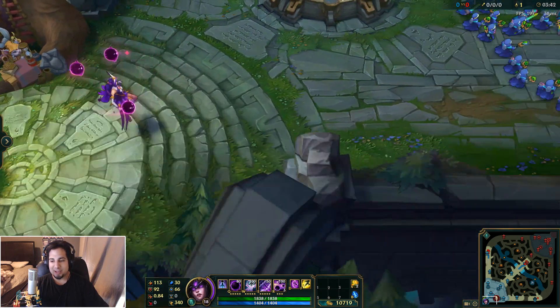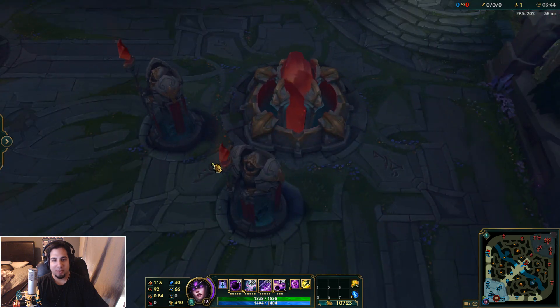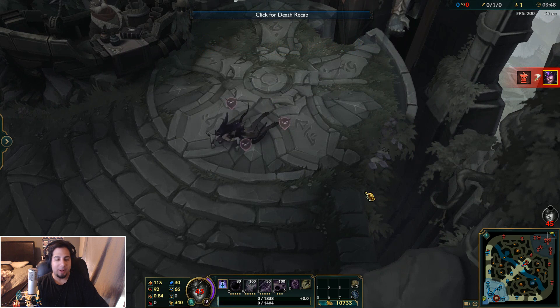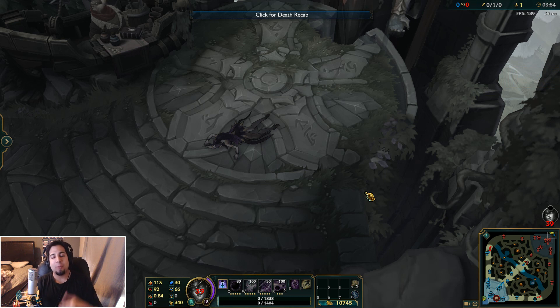Let's take a look at the death animation very quickly. Well, that's it — that's the new Star Guardian Cinder skin, 1820 RP. As always, make sure you subscribe, like, comment, and share. I'm Kobe248, thank you for watching, you guys stay awesome my friends, and I'm out!